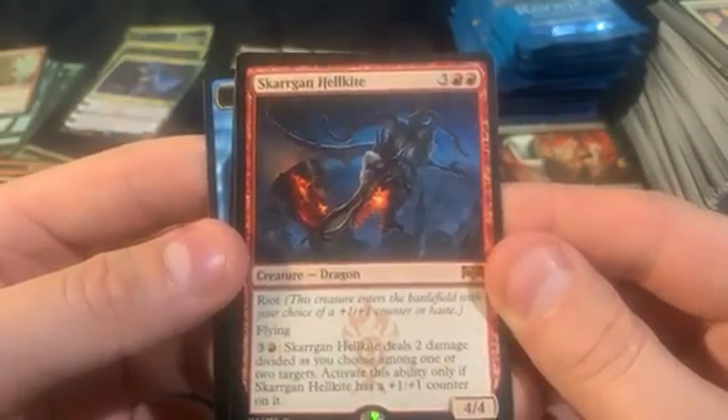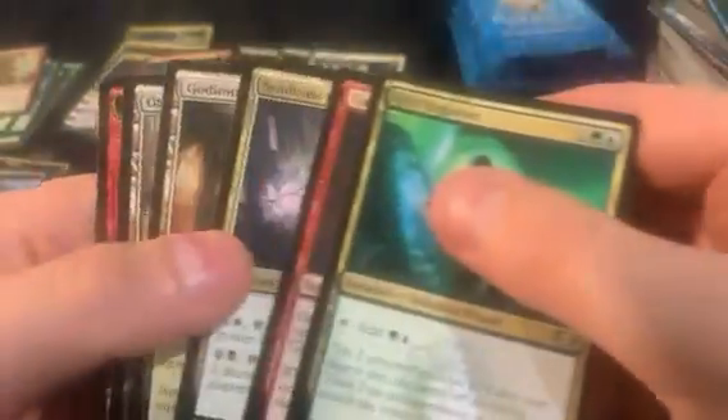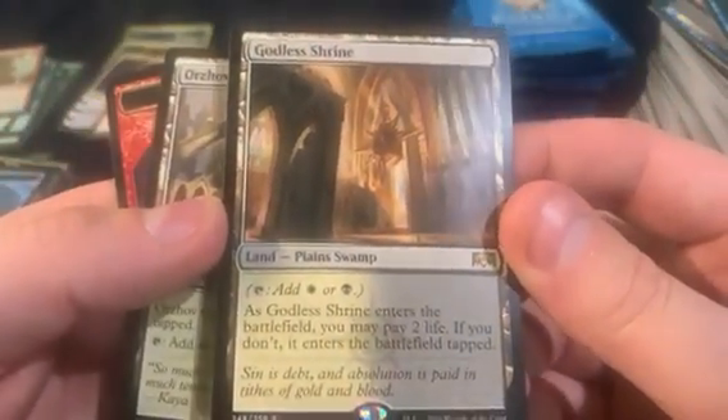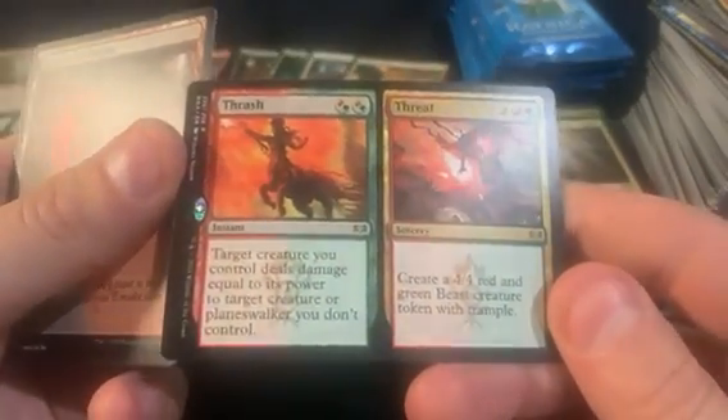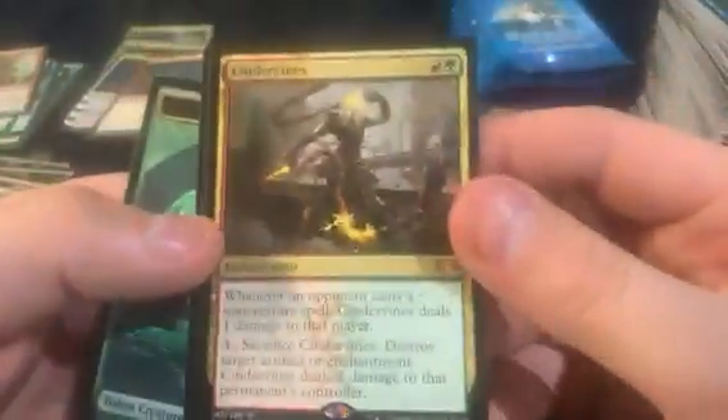Two, three — oh we got the mythic! Third shock it's coming up. Even Up the Odds, Even Up the Odds. Thrash and Threat — I am surely not looking for that. Looking for Guardian Project, maybe a foil — something nice. Got Cinder Vines as the next rare.